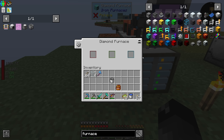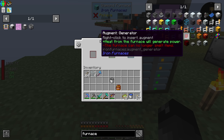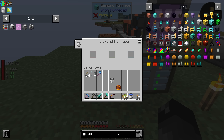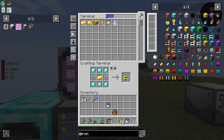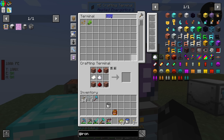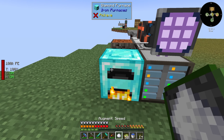The augments include a factory upgrade that converts the furnace into a factory, a generator where heat from the furnace will generate power, and fuel efficiency where fuel heats up the furnace twice as much but slows cook time by 25%. There's also a speed upgrade that uses twice the fuel but halves the cook time for all recipes - so it essentially just makes everything faster. To make it I need paper. We have enough sugar cane, so we can just do this.